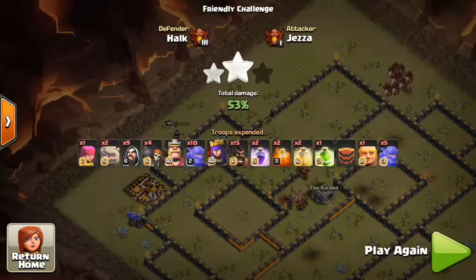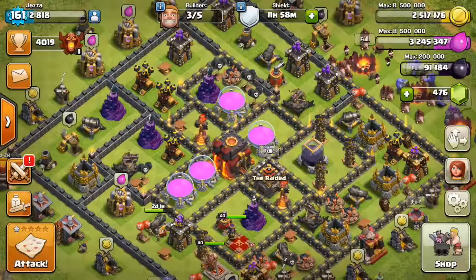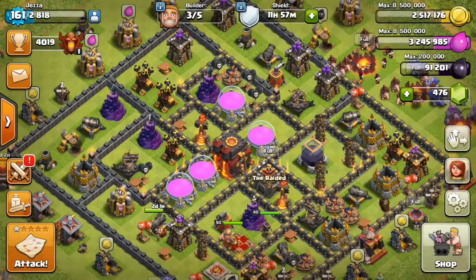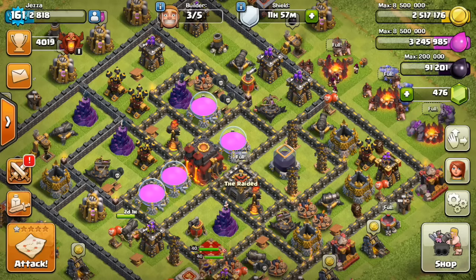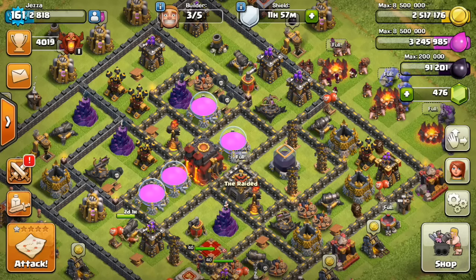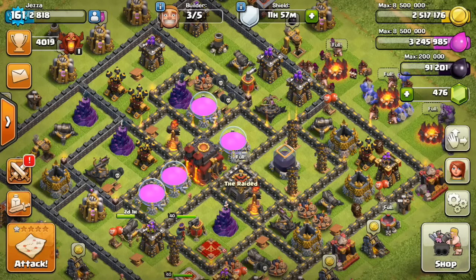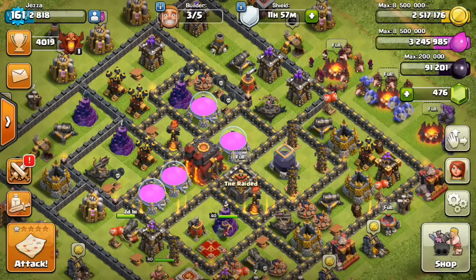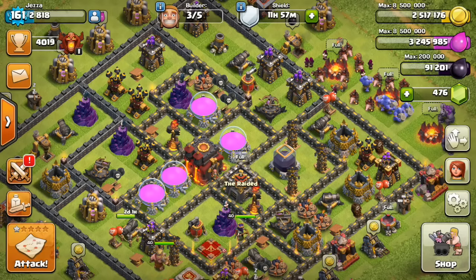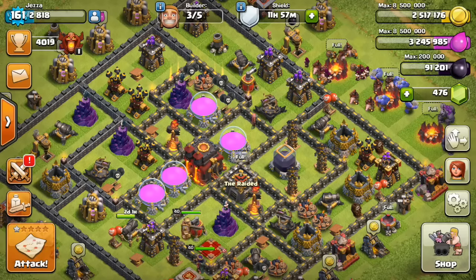I wanted to show that it's a viable option for hitting a lower Town Hall 10. I actually hit some higher level ones today with it — max inferno towers and higher level point defense — and was able to get the three-star, but it wasn't as consistent as on the lower bases. I want to be reasonable about expectations: you're not going to consistently hit higher level Town Hall 10s with good base design and get threes, but you can get in there and get some of the lower to mid-level 10s and get solid three-stars.